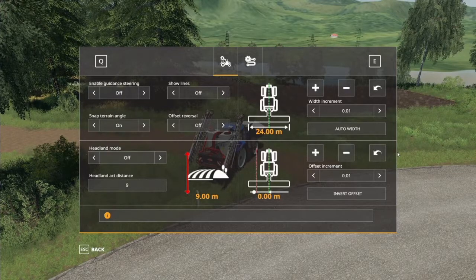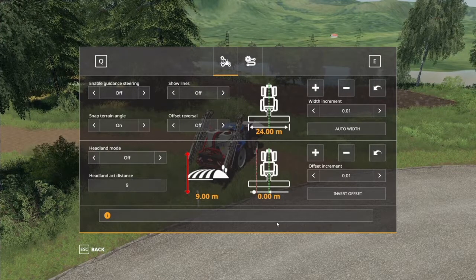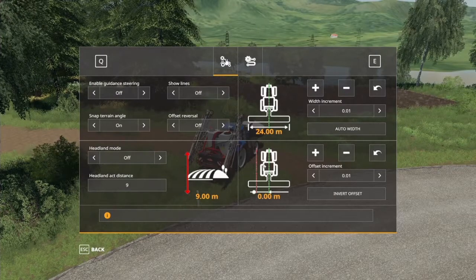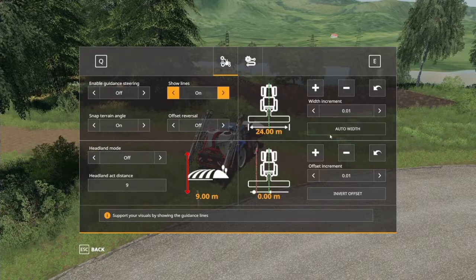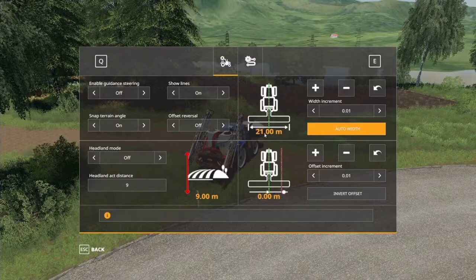Hold Ctrl, press S, and there you go — a GUI, a graphical user interface, which is super nice. There are a few things you need to do in here. With offset, usually this is zero, but sometimes with things like plows you actually need to adjust the offset. Then showing your lines — absolutely show your lines. Auto width is fantastic, but I'm not 100% sure that it works when your tool is folded up.